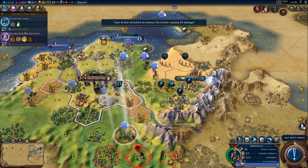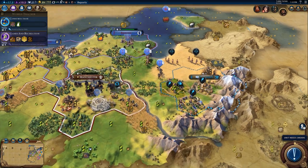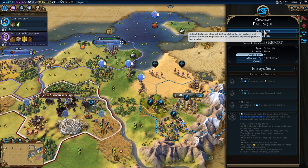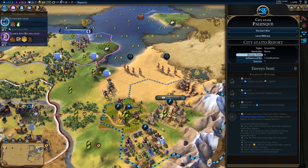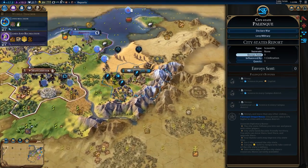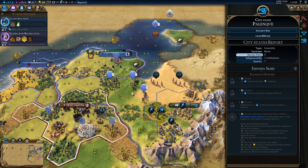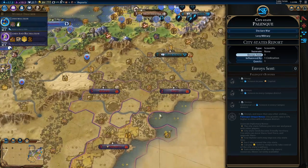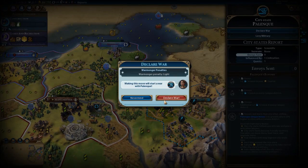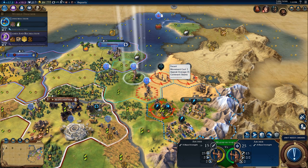We're in a position now to start attacking Palanque — we're going to declare war on Palanque. We want their campus, and there might be a good Petra city in here too with some nice tiles. We mainly want to take over another city, get more experience on our units, and we're not quite ready to go kill Norway yet. So we declare war on Palanque and begin killing their units.